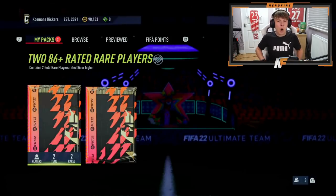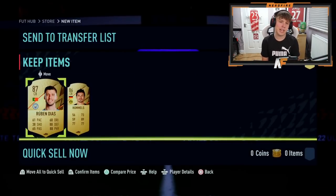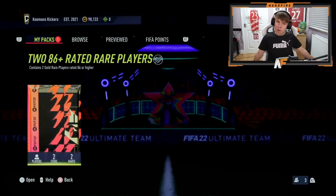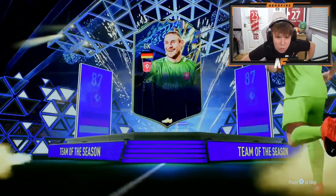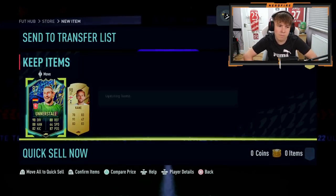Probably the final couple of 86-plus double upgrades. First one: 86 to 87 walkout — it's Diaz. Second one, the final one for today's video — it's a blue to end off! Germany. Anastal — I'll have you pronounce his name. Kane and Anastal behind. Not the worst way to finish.